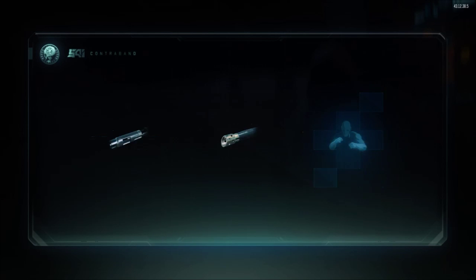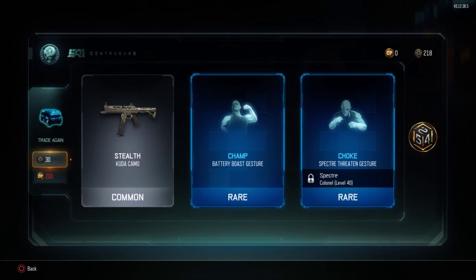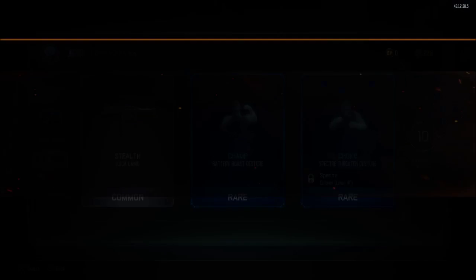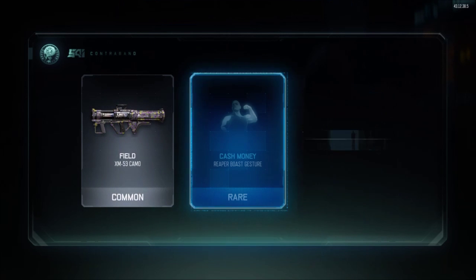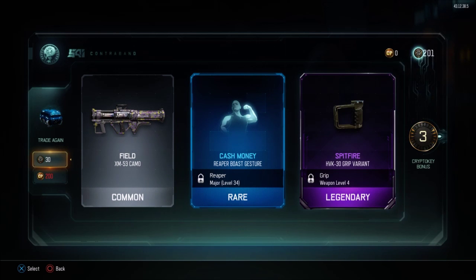That's pretty good. Voice Crack. Stealth on the Kuda. Champ on Battery, and Choke on Spectre. I feel like the Choke ones are going to look really fucking cool.